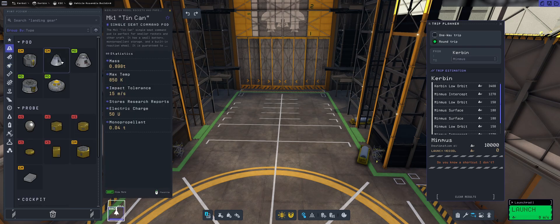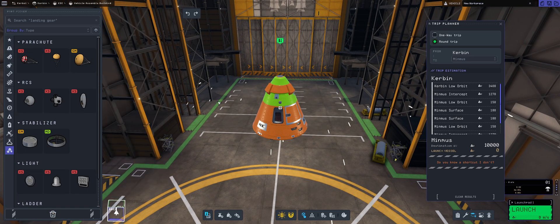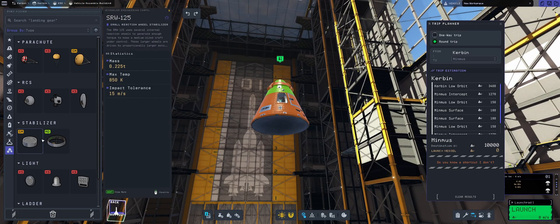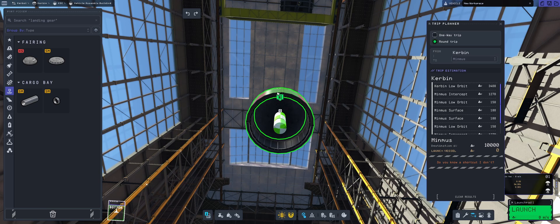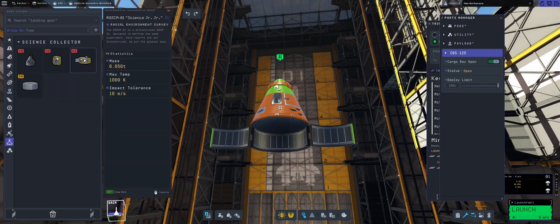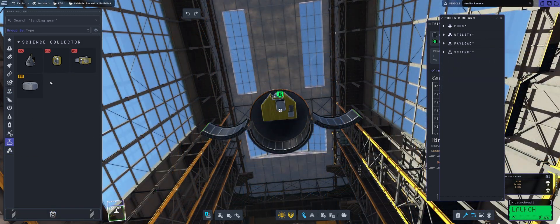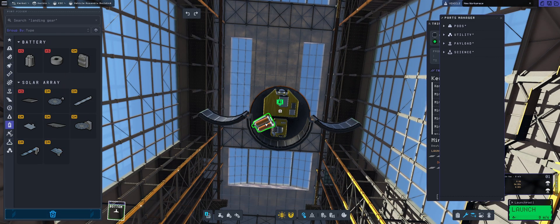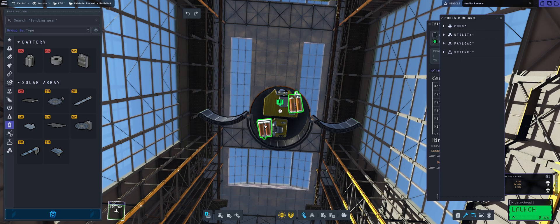In the trip planner, a round trip to Minmus is around 10,000 delta-V. I don't buy it, it's not that much. But we're going to be slapping on a cargo pod with Science Junior, and I'm going to put this atmospheric one so it does some extra experiments around carbon atmosphere, because this one is for atmospheric experiments only.